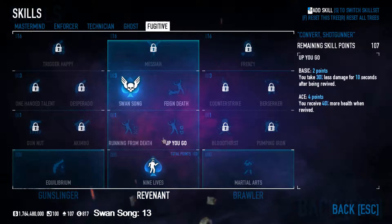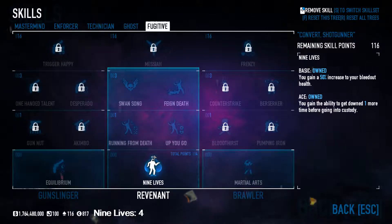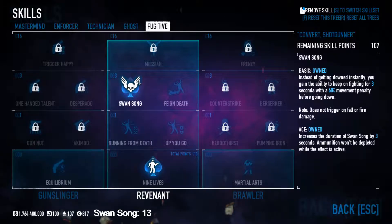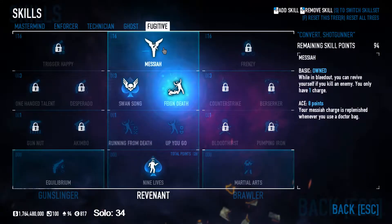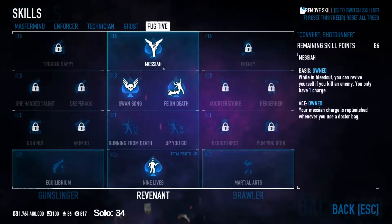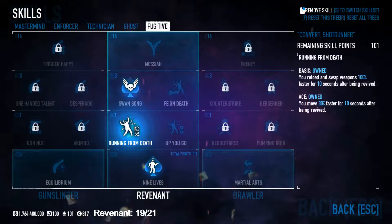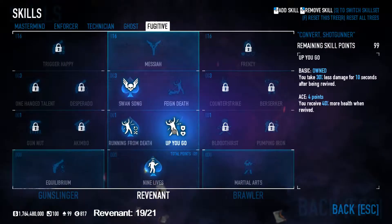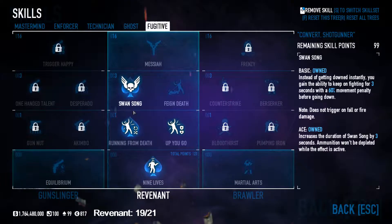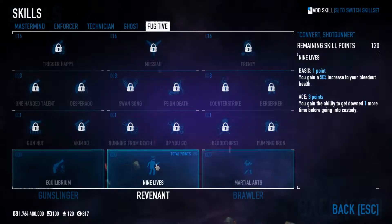Another must-have: Swansong — incredibly OP, must-have, 100%. Running One Down, 100% you need Nine Lives — that's four points for Nine Lives, 13 if you want Swansong aced. This is so, so important. If you're doing some sort of solo build, you want to be running this — 34 points — just so you can get yourself up. This is like a no-bots solo build. If you've got spare points, you can run the Revenant package, getting that aced. If you have even more points, this package is pretty good — about 21 points — I run it on one of my builds.